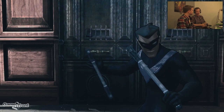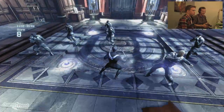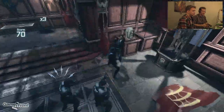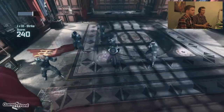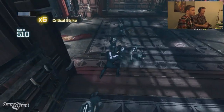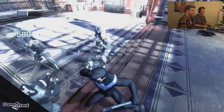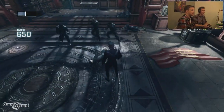Round one starts. Mitchell coaches: stun those guys, counter — very good. But James waits too long and misses a counter. Mitchell reminds him he can dodge and counter two guys at once by double-tapping. James tries a critical takedown but spams the button and it doesn't work — mashing is causing the problem.